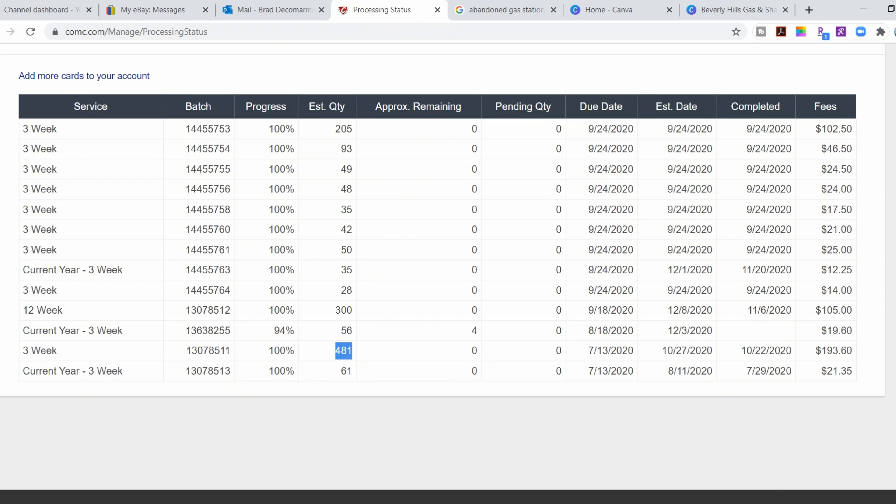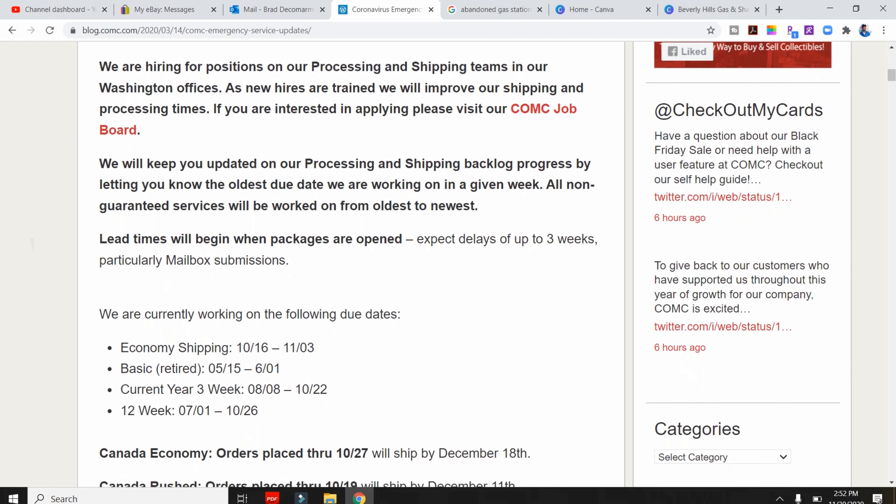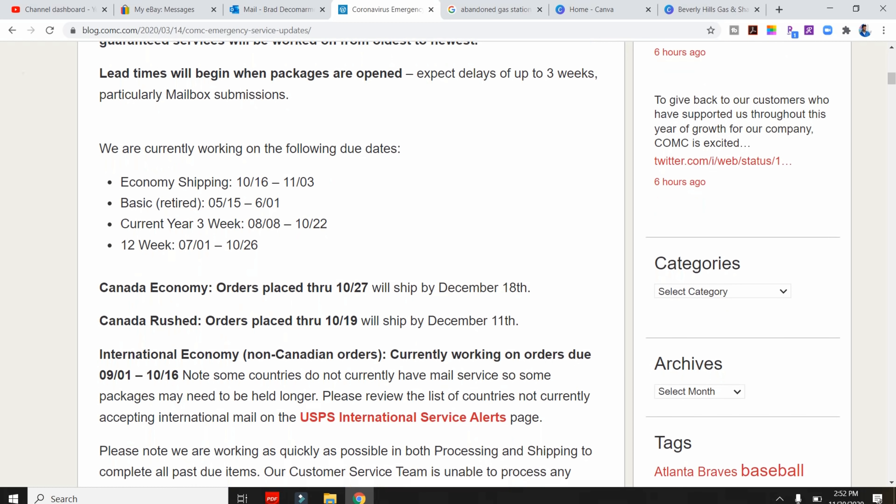Also, ignore the dates it says on the website — the three-week guarantee is just a name at this point. It was what it was before COVID, when they had staff and before the hobby exploded. I sent in cards in July that didn't hit their system until the end of October. You can check their homepage for a link to their blog for an update on their backlog, but the dates are just super backed up, so don't even take that into consideration.